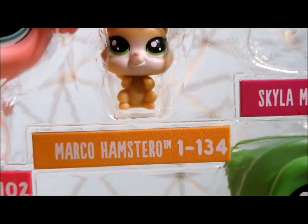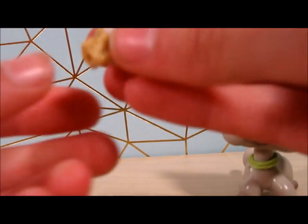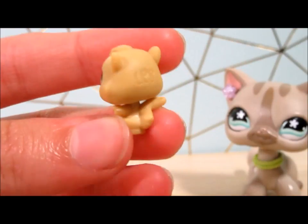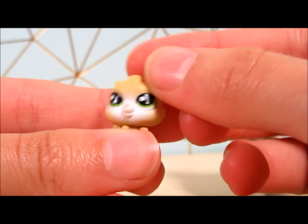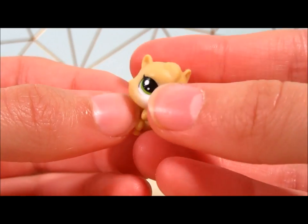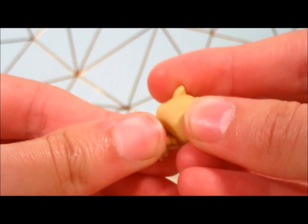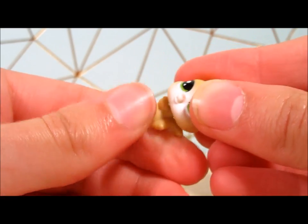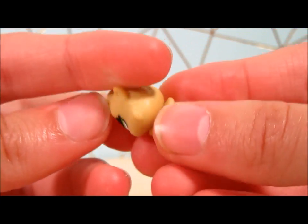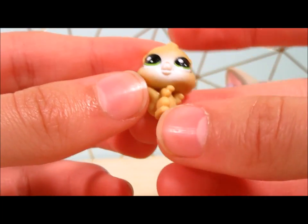Marco Hamster, one out of 134 - this guy flew out of his packaging, he was so excited! Wait - why does he have a tail? Hamsters do not have tails! I actually thought this was a cat when I first opened it. Turnable head - very turnable. He's pretty cute, I just totally thought he looked like a cat because of the tail. I'm just going to call him Marco Catio.